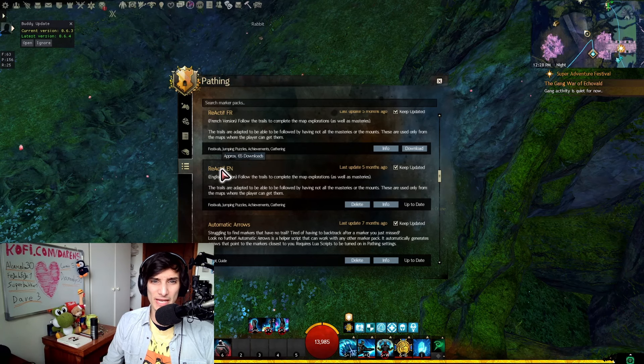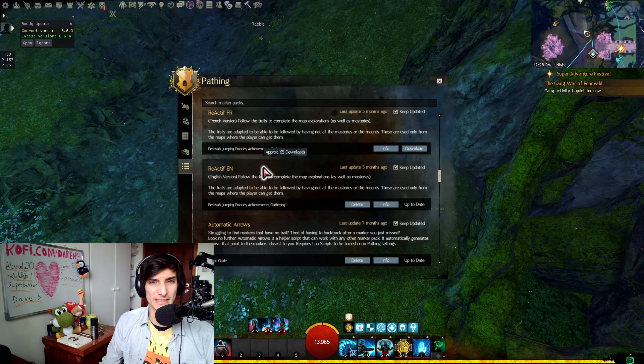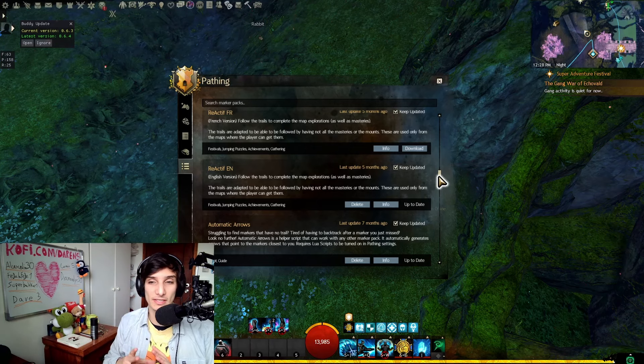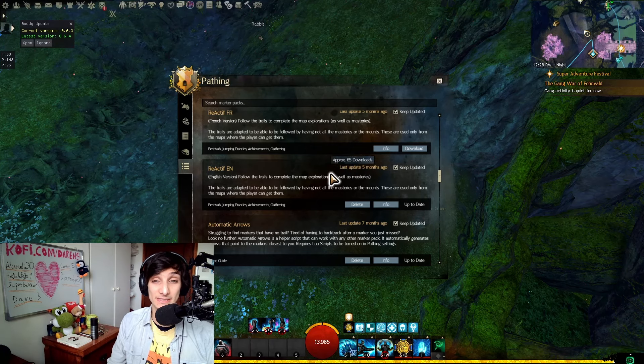Reactive — available in both French and English — is also a nice one. It overlaps with a few packs mentioned before, covering achievements, gathering, and similar content, but just like Lady Elisa's it's a jack of all trades with a little bit of everything. You can just have it on just in case something in this pack is a bit better than the other one for a given situation.